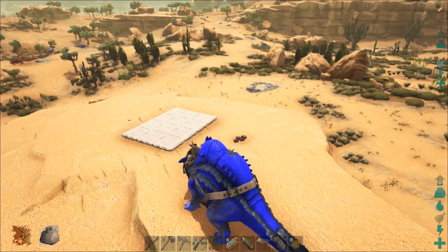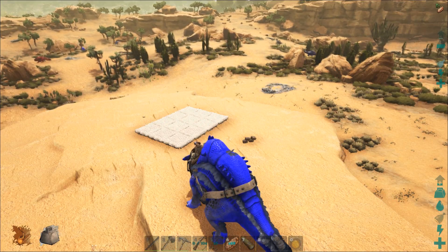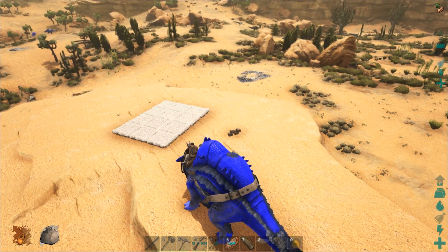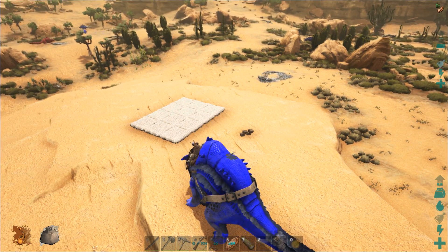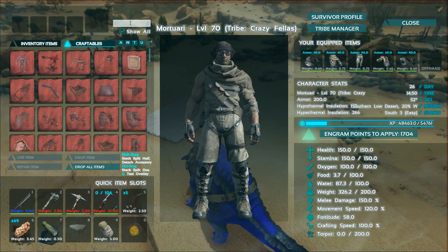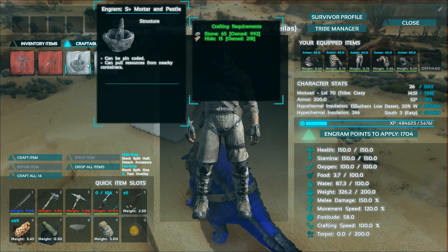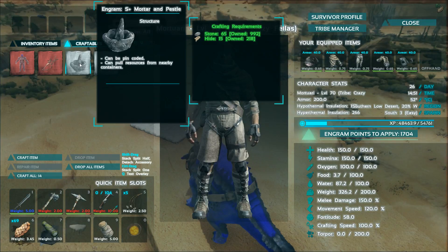I have a little starter area with some thatch foundations. I used them just to check if I could build what I had in mind right here — a little starter hut, 3x3 with a little veranda. Next up I will be building some mortar and pestle, and I will be using the S plus ones.